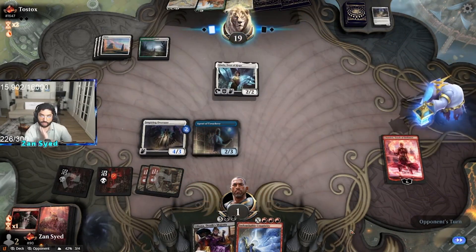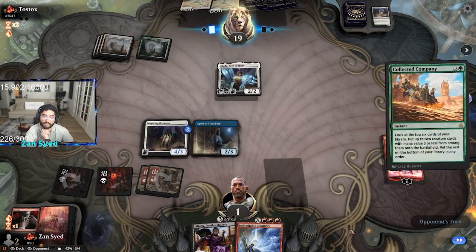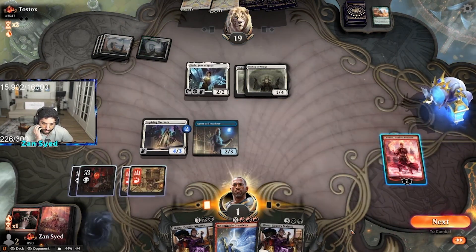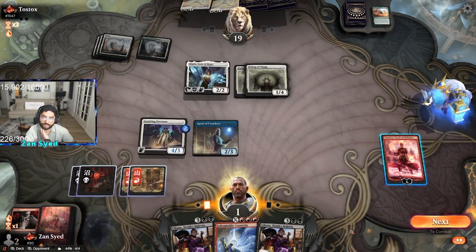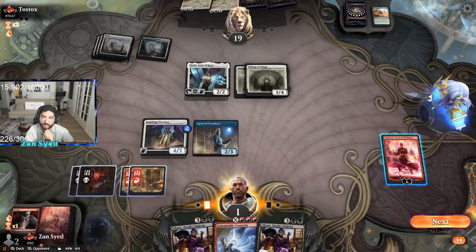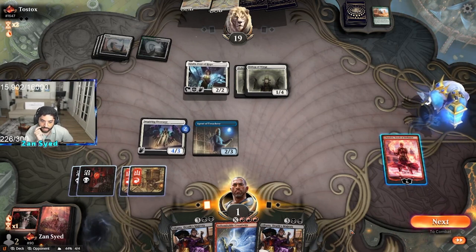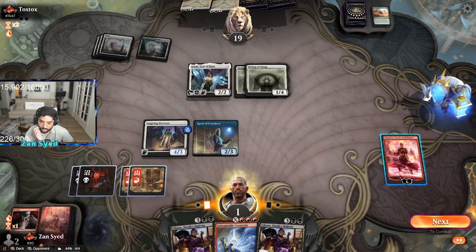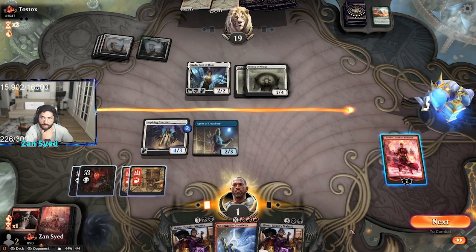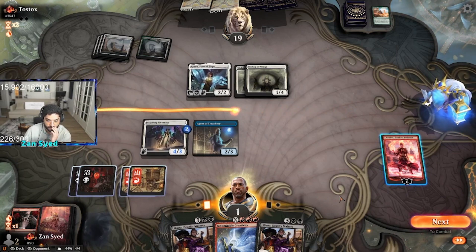We're at one, we gotta dodge a Skyclave Apparition. We dodged it — untap. The bishop is going to create 1/1 tokens, so it's better not to attack. I think we're gonna make the two mana and then Creativity for two.